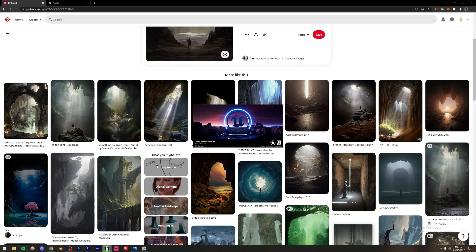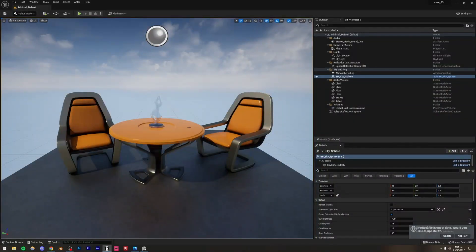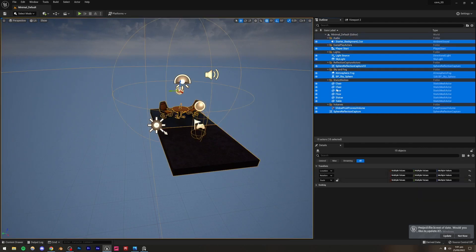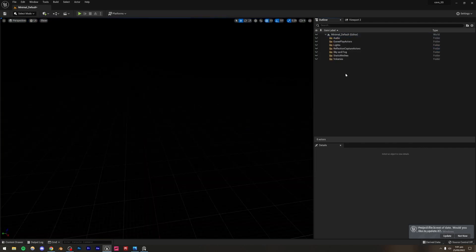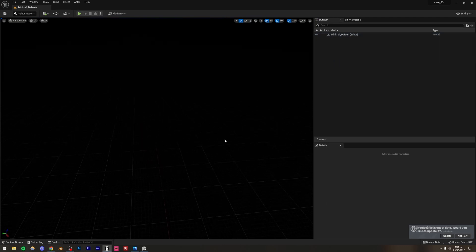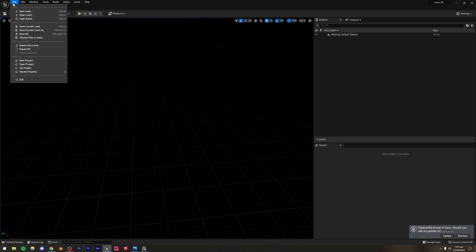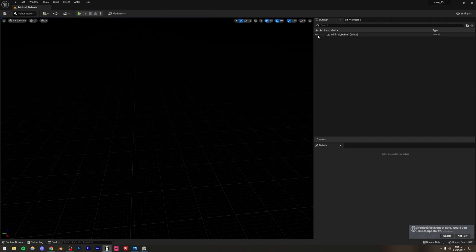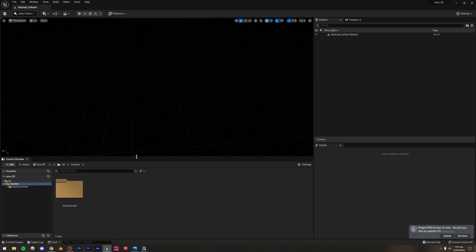When opening a project for the first time it will take some time, especially with ray tracing enabled. Once the project is open, I'm going to delete everything, since I'll be creating everything from scratch. Alternatively, if you already have a project, you can go to File > New Level and create an empty level. Since I already have one open, I'll skip that and go to the Content Browser.